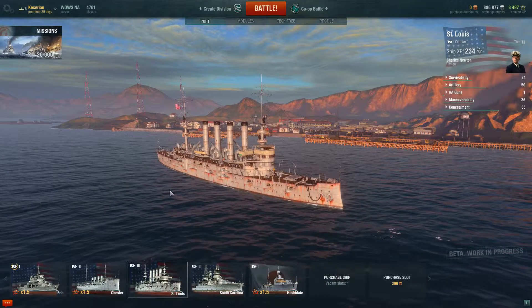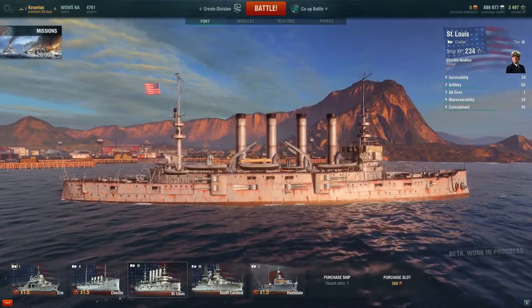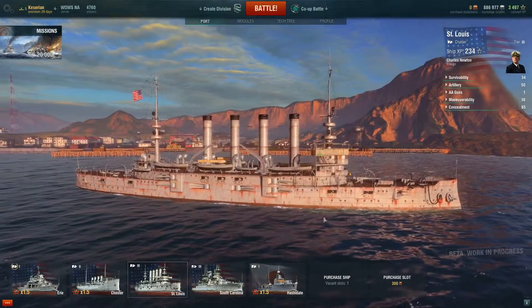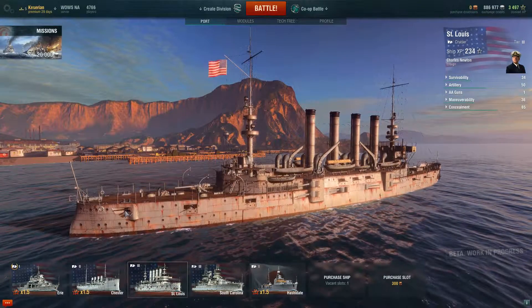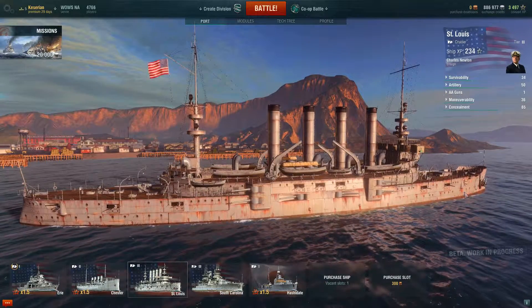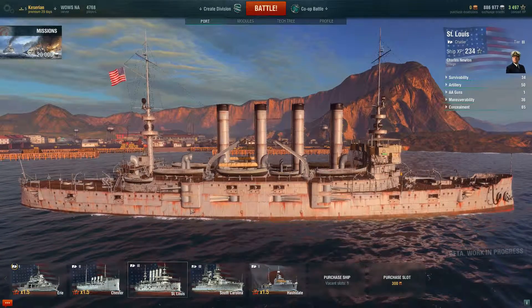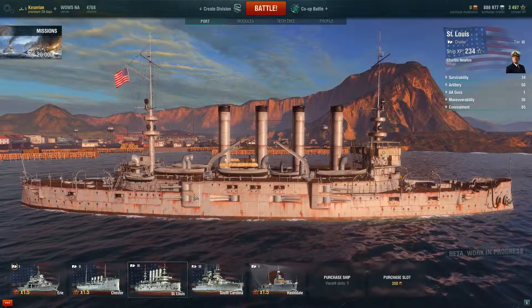Today we're going to be taking out the St. Louis. The St. Louis was a World War I light cruiser. She had a little bit of an armor belt, but not much. And you can tell she's World War I - she has these casemate-mounted turrets and casemate-mounted secondary armament.